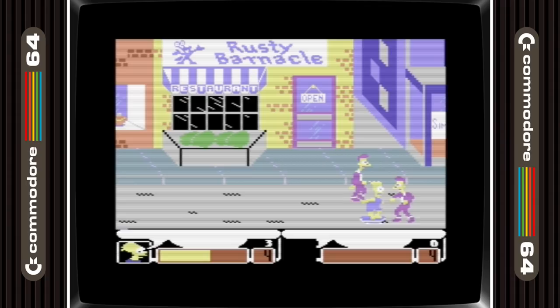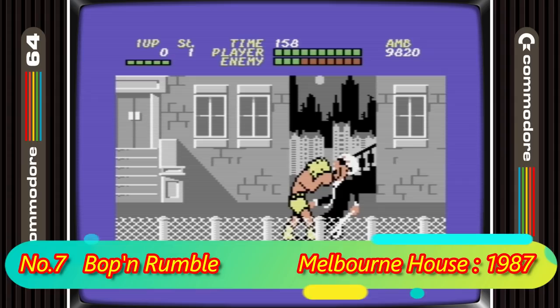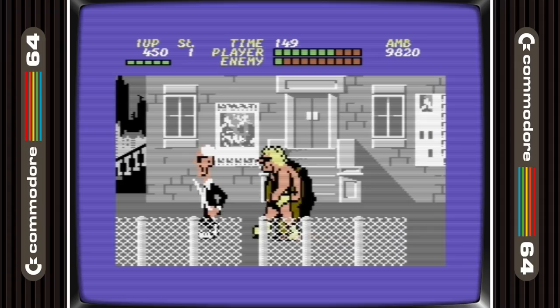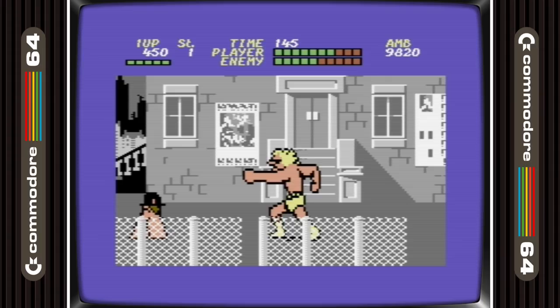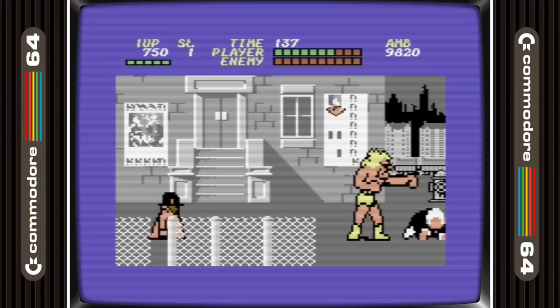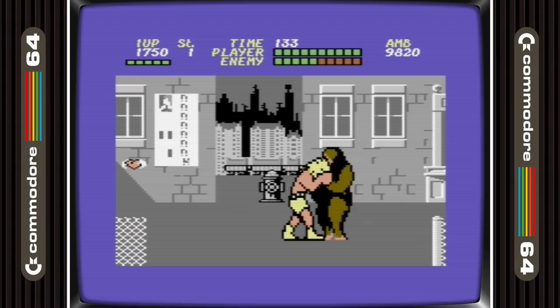In 7th place is Bop 'n' Rumble — biggest sprites ever, and they aren't bad looking either. The game is a straightforward beat em up with some unique moves and crazy characters.